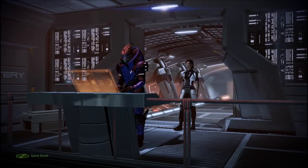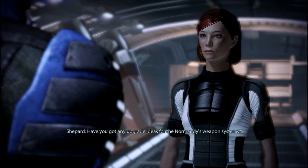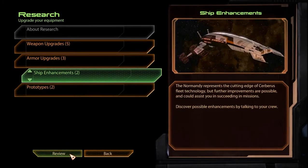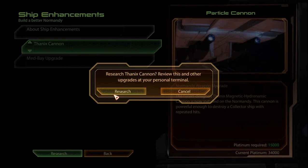Hello, Garrus. Shepard. Need me for something? Normandy upgrades. Have you gotten any upgrade ideas for the Normandy's weapon systems? A few, yeah. Here, take a look. Ship enhancements. Oh cool. Normandy weapons upgrade: The Turian-designed Thanix Magnetic Hydrodynamic Cannon — that's a mouthful — is now installed on the Normandy. This cannon is powerful enough to destroy a collector's ship with repeated hits. That sounds useful. Let's get it.